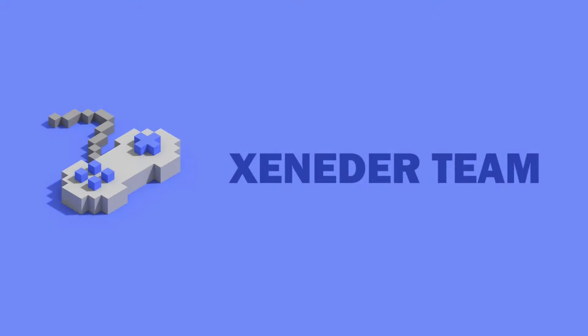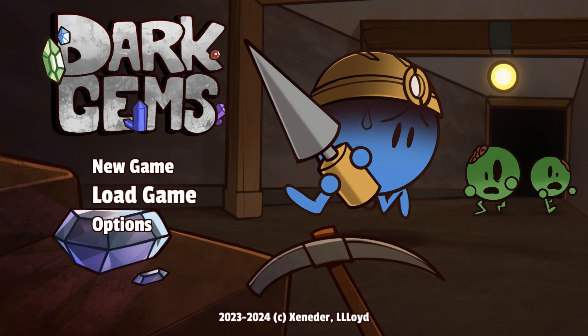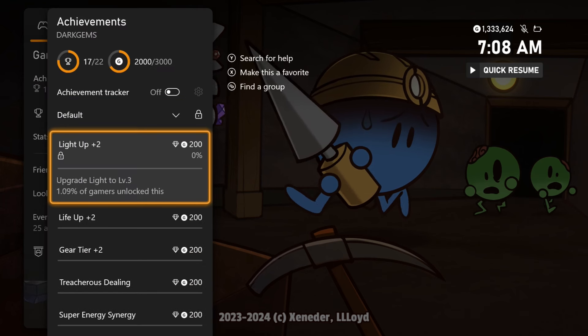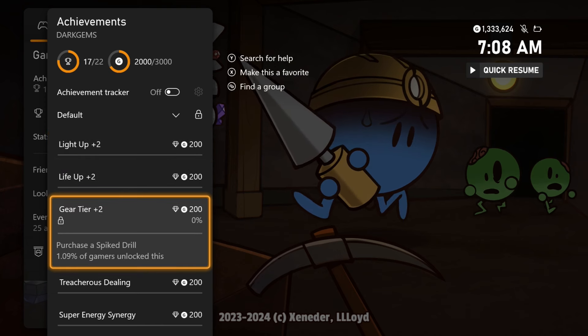Hey what's up gamers, Cheetah here bringing you a super quick and easy title update achievement walkthrough for Dark Gems. This game just got updated to 3,000 gamer score on all three of its stacks: Xbox One, Xbox Series X, and Windows. You can get an easy 3,000 gamer score in around six minutes.